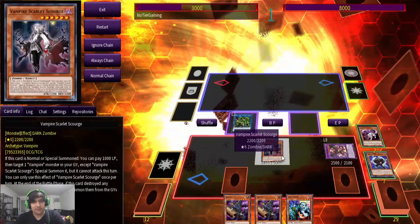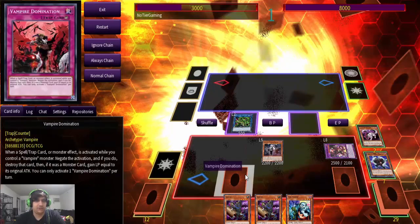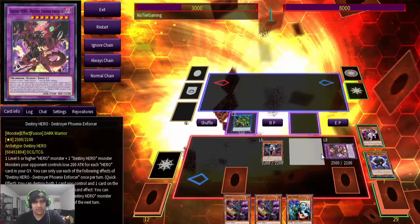And bam! We have our Scythe Lock with an Omni Negate to back it up. That is a counter trap, meaning they basically have to open Red Reboot to out this combo, or have multiple forms of interaction — through a combination of multiple Imperms, Chalices. Droplets won't cut it, so they need to have either multiple Chalices, multiple Imperms, or a combination. Basically, they have to have multiple hand traps to stop this combo from going through.